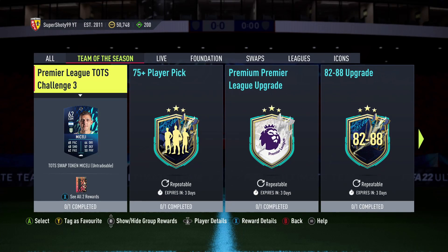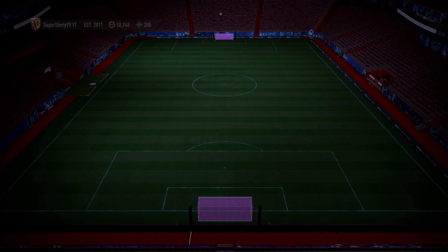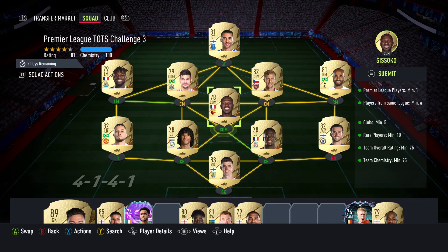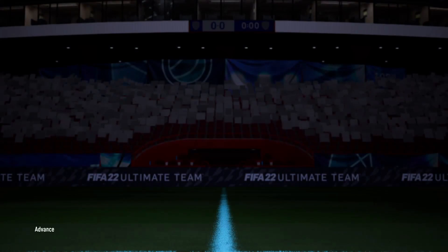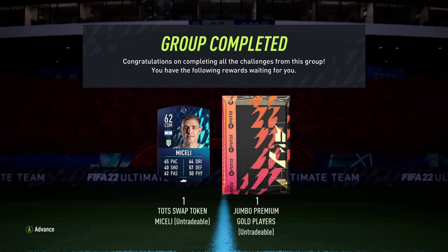Welcome back to the channel! Today we have Premier League Team of the Season challenge 3, and it gets us a card or pick for one of the swap tokens. I had everyone in the club besides one guy, so it's super simple — you can throw a whole Premier League team in if you want. That gives us a token, putting us at three.